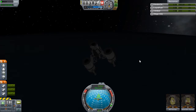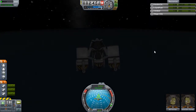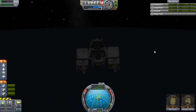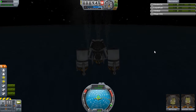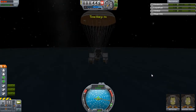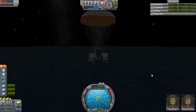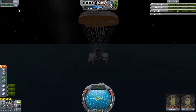I decided not to take that particular science reading because it would be much better to save that science for plane flights - I do intend to do some serious testing with planes at some point. Maybe take one to Laythe, or Eve which also has an atmosphere. Parachutes are out, things are coming down nicely, looks like we're going to have a good safe landing.